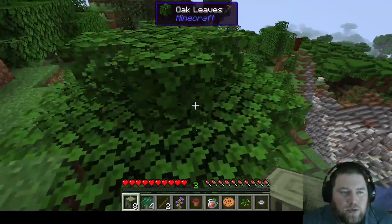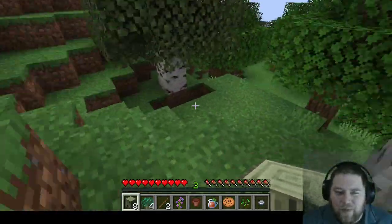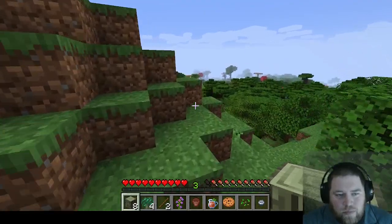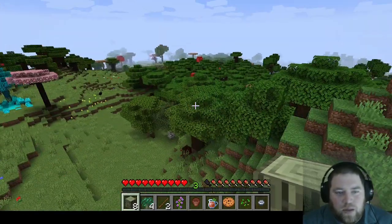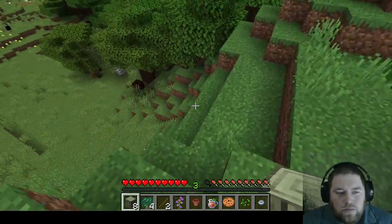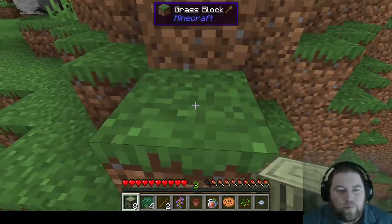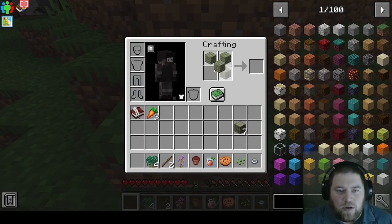I think that's from — not Refined Storage — the other one that's in all the things. I'm not sure. Oh, that blue tree looks pretty nice, pink. Coal! Coal's good. Where is the coal? First things first, obviously you gotta get yourself a crafting table.